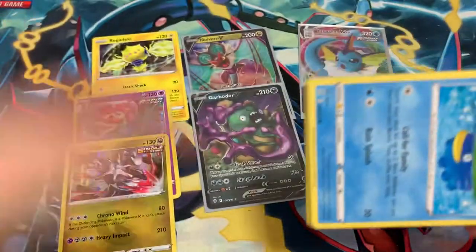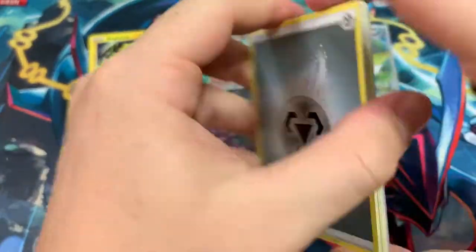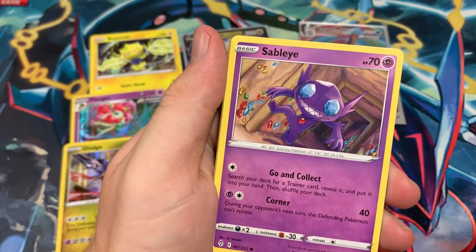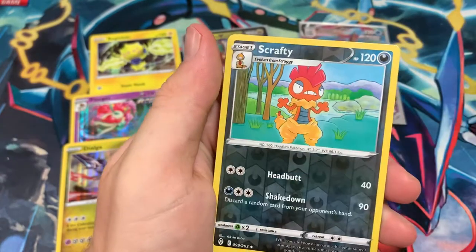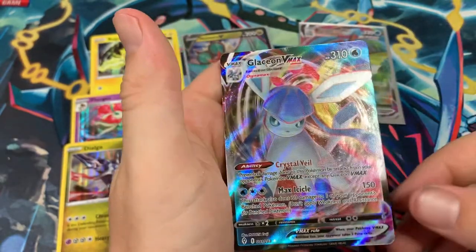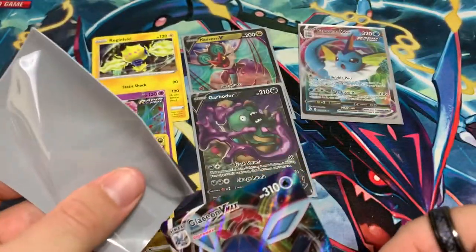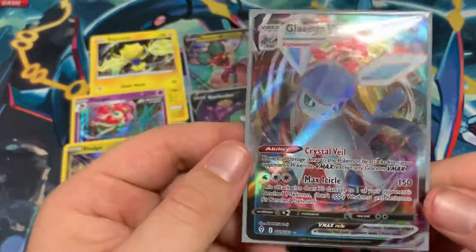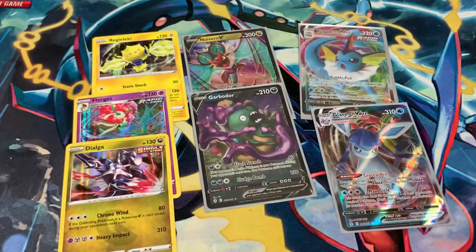Unless this last pack can redeem itself — come on, Full Art or better! Ribombee, Ribbon Badge, Lollatac, Sableye, Teddiursa, Mareep, Zoroark, Scrafty Reverse — and the Glaceon VMAX! Let's go! 100% this box was better — we got a VMAX, a V card, and two holos. Glaceon VMAX alongside the Vaporeon VMAX. Amazing pulls guys. Comment down below what box you thought was better, and stay tuned for the next video. This is Pokedat signing out — peace!